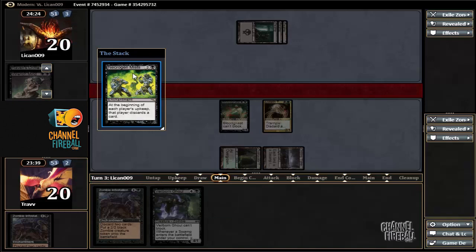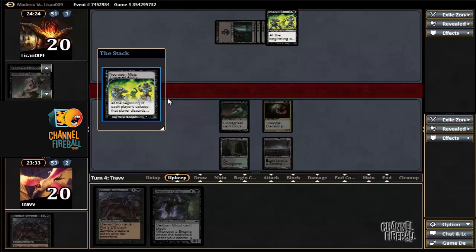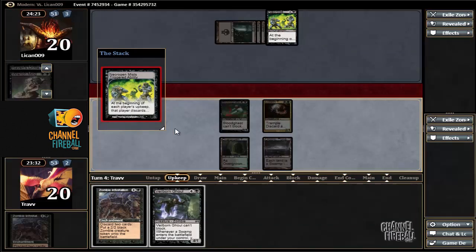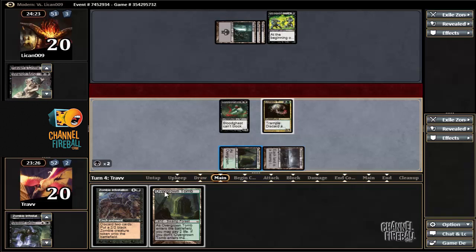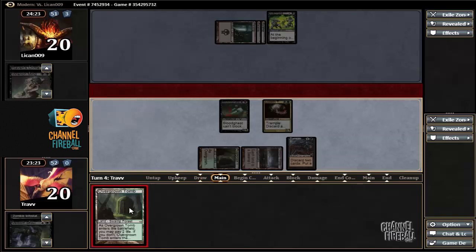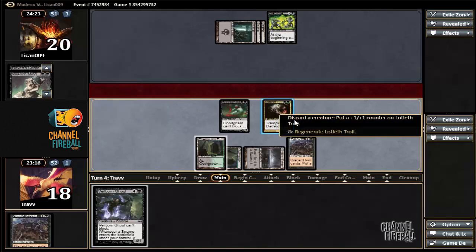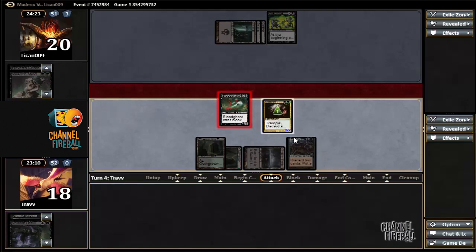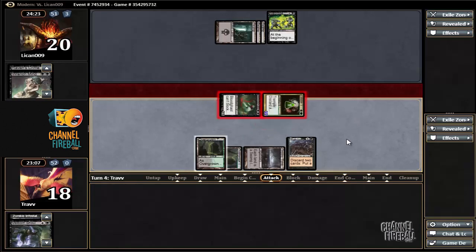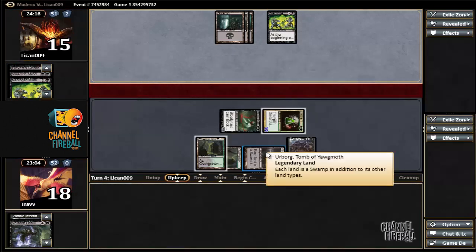At the beginning of each player's upkeep, that player discards a card — okay, so this is definitely some kind of 8-Rack deck. I would suspect Waste Not. Waste Not is horrifying for us. Zombie Infestation — we'll pay two life because maybe we want to regenerate, and we're going to have to discard anyway. Waste Not is pretty bad, but our position looks pretty good this game. If we can dodge for one more game in the series, that'd be great.